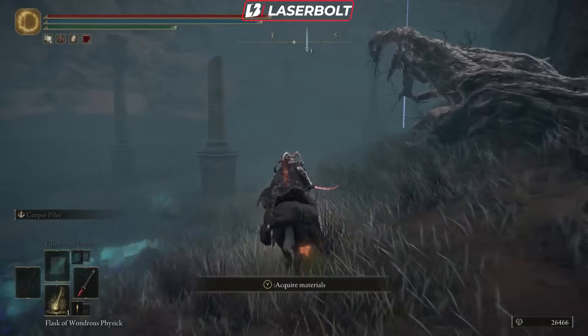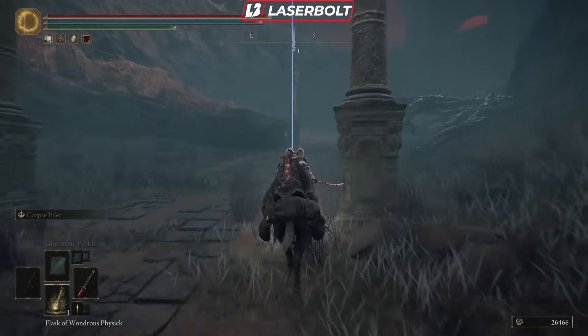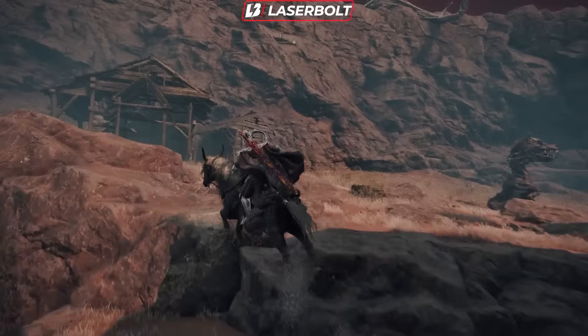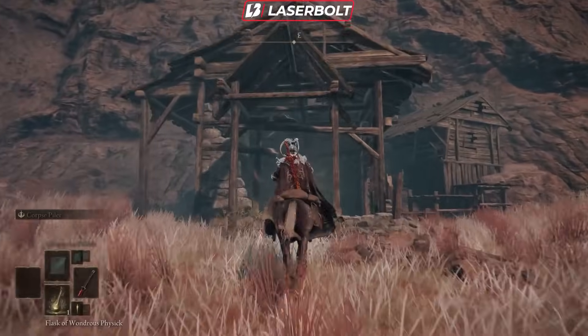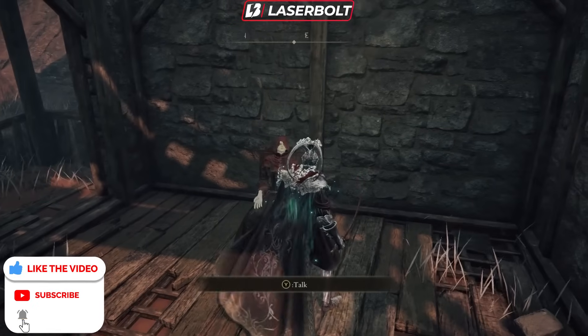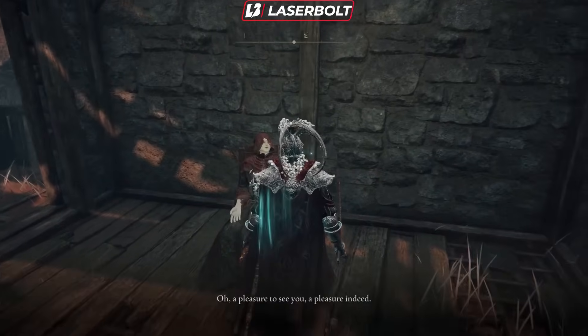Once we get to where the marker is, make a left in front of this dog — you can just avoid him — and head into this shack. Dismount your horse and go in here to talk to this person, which is Gauri.